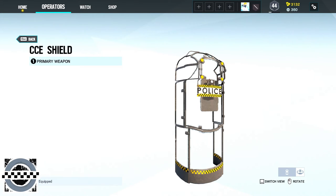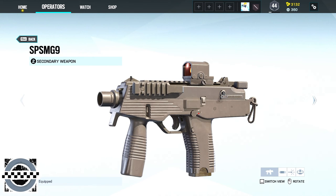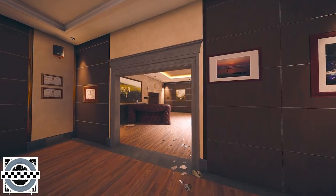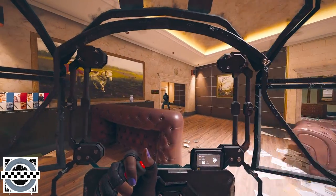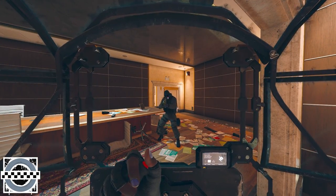Clash's primary weapon is the CCE shield and her secondary either the Super Shorty or the SP-SMG-9. Her gadgets are either two impact grenades or two barbed wires. The CCE shield is an extendable electro shield capable of slowing down enemies causing damage over time.